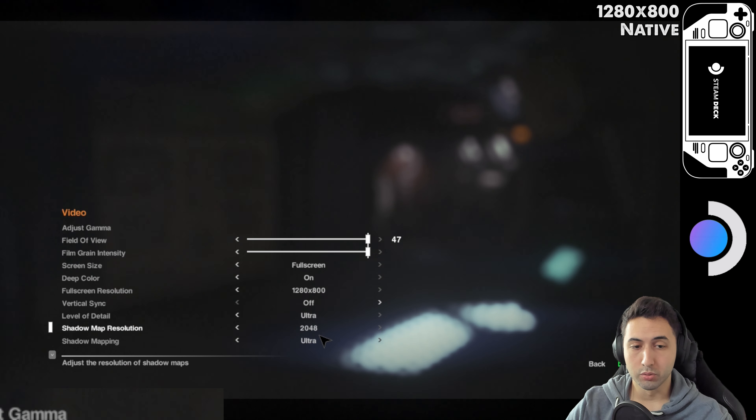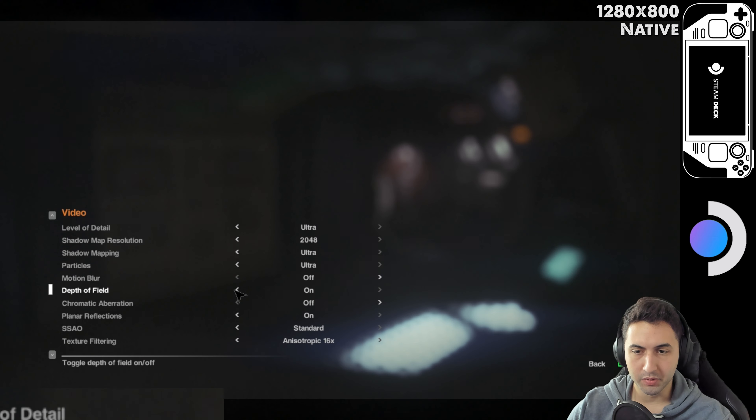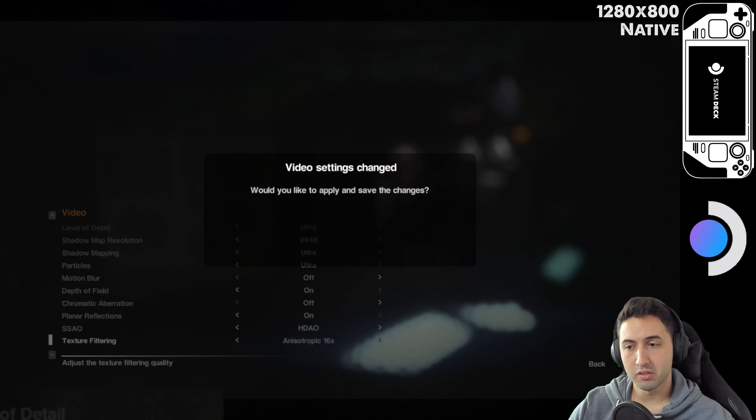So, native resolution and the highest settings, as you can see. I only disabled chromatic aberration and let's disable motion blur as well — not a big fan of it, in this game it's pretty aggressive. And for SSAO, you've got standard or HDAO. We're going to be using HDAO because it performs worse and it should look a little bit better.